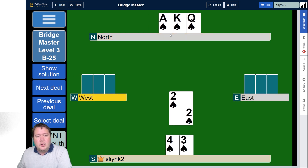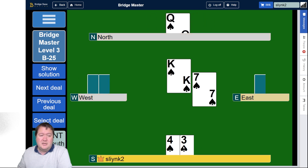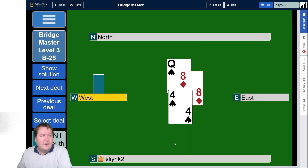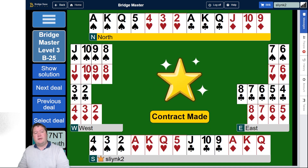So my five of hearts is high. And if I didn't see that, I wouldn't know that spades are 3-3, but that's my only chance remaining. You either make or you don't in the end. That was level three B25. Tomorrow we're doing level four B25. Thanks all for watching and we'll see you then. Bye.